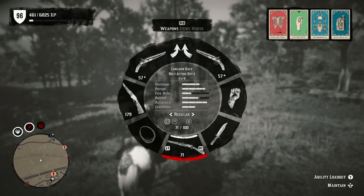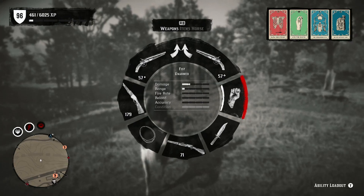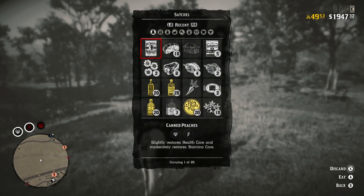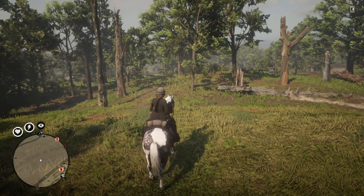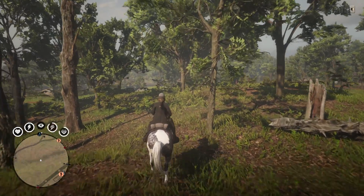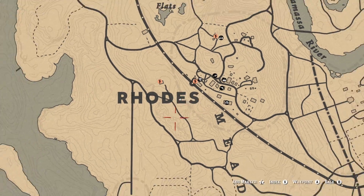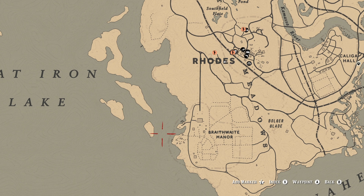We are located just outside of Rhodes, and I'm going to show you on the map. I'm going to get in my satchel and eat some cooked plain venison to get my cores back up. You guys are going to want to make sure that you have food before you make this trip. What we're doing in today's video is heading out to these islands right here.